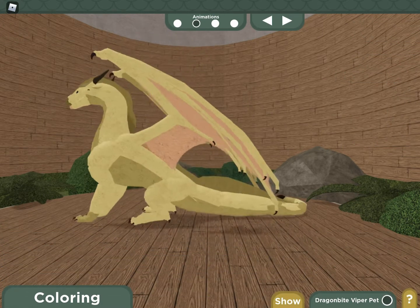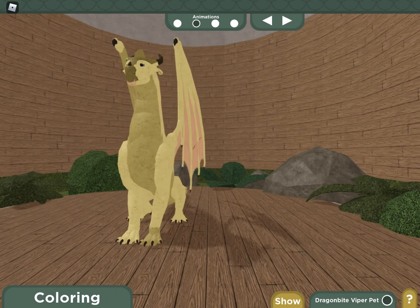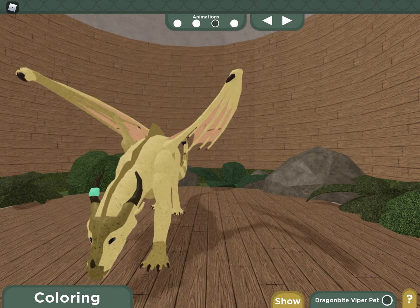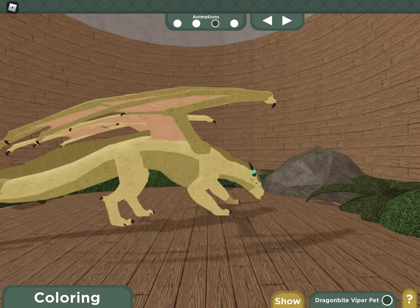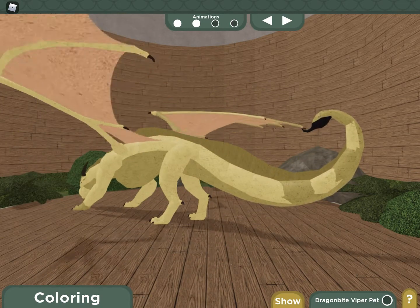Heat Wave - I was originally going for just a calm, helpful dragon. You can see with her tail I've kind of got a dull pattern there, which I thought was quite nice. The wings are just the same.